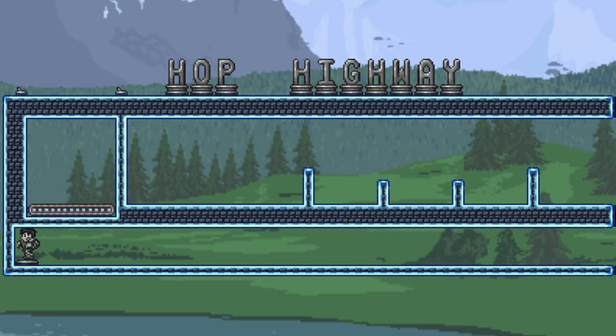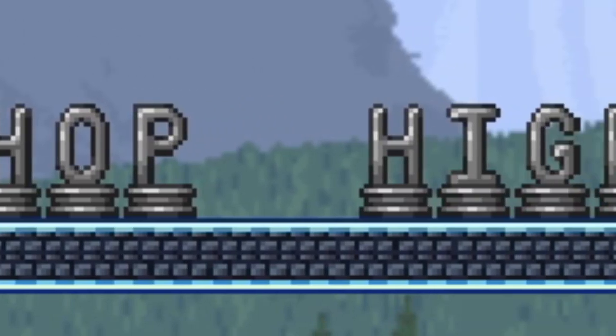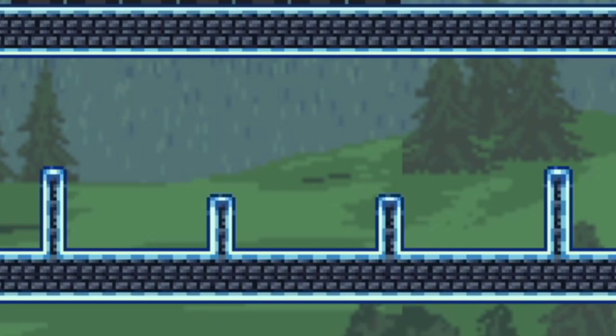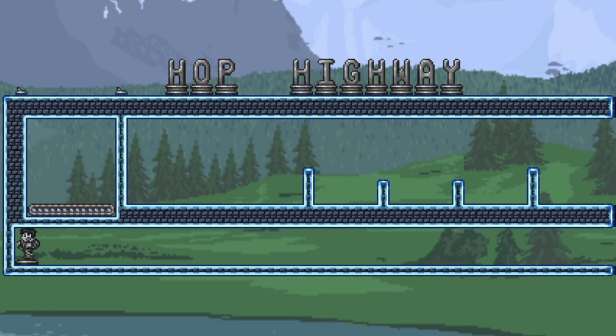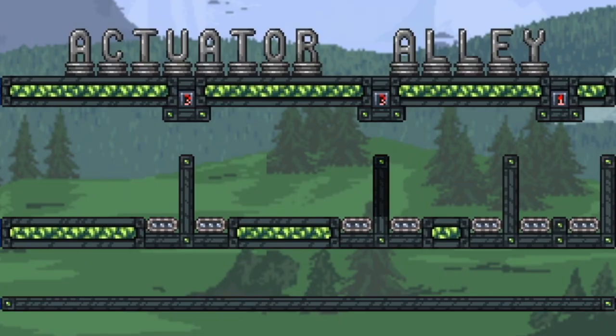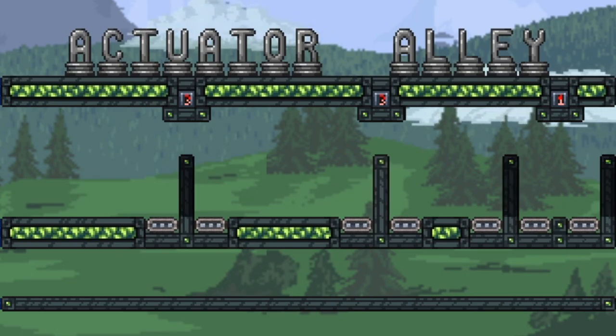The first part of the NPC racetrack is Hop Highway. The NPCs start the race and have to jump over four hurdles to make it into the next area, which is called Actuator Alley. There are actuators with different timers going off and the NPCs just have to make it past them. Sometimes NPCs can get stuck on them, but that's the NPC's fault and Terraria's programmer's fault.